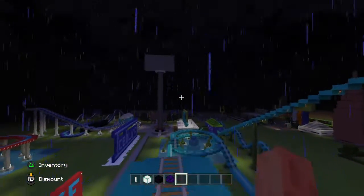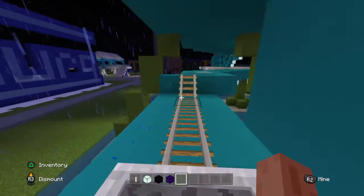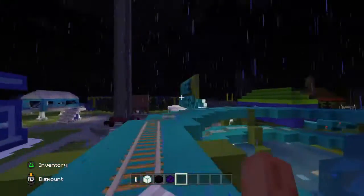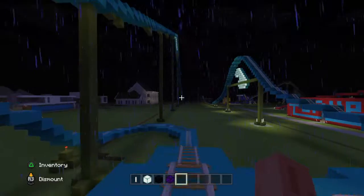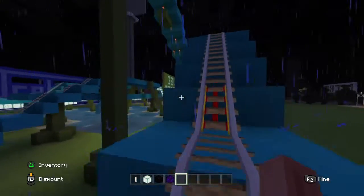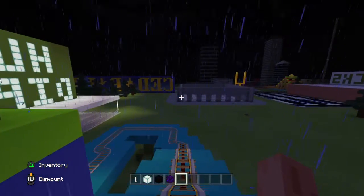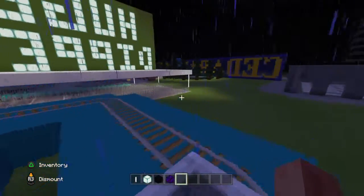So here's the big airtime hill that I was talking about. And now we're just going up, we go down. I'm going to do a review on the drop tower too. There we go, through the helix. Then we go down into this airtime hill, down into this airtime hill, down and then we go up, down into this airtime hill, and then the brakes. Let me just park this thing back into the station.